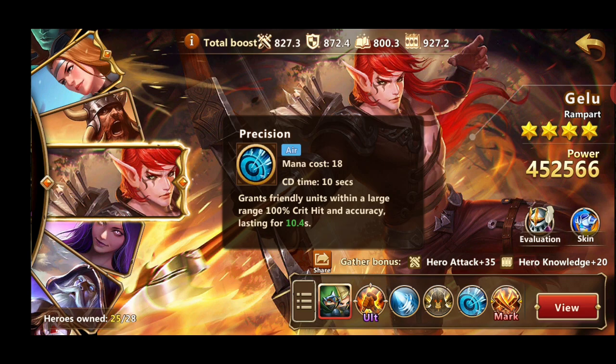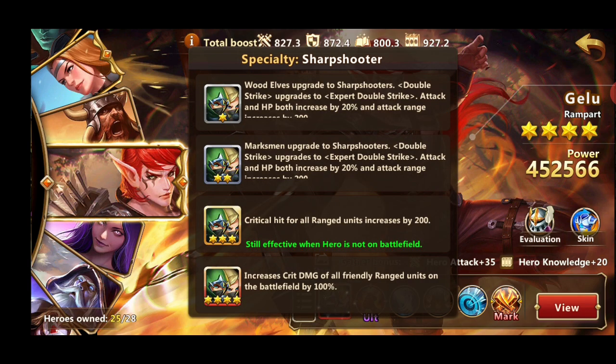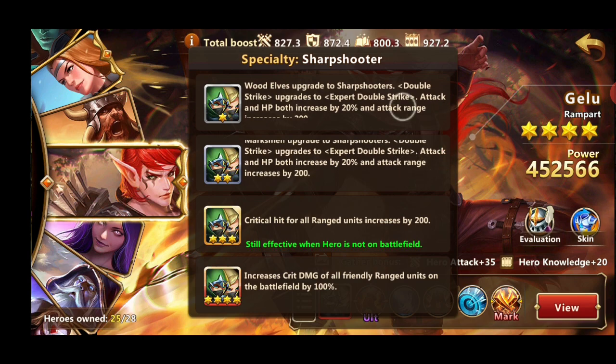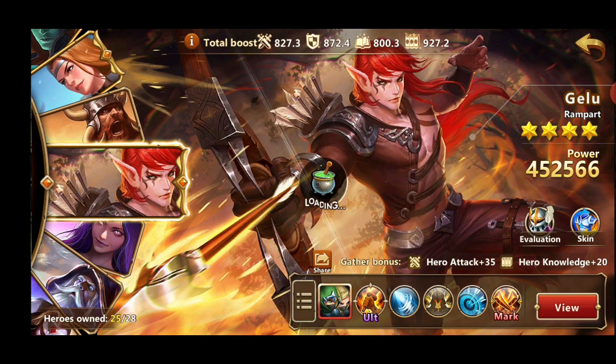If you get Gelu to 4 stars — that's for more advanced players — later in the game you want a mark like Slayer or Murph depending on its level. Why you want Gelu at 3 stars is because it increases critical hit range for all your ranged units by 200. That is a passive bonus for all your units, even if you don't use Gelu. He also buffs Marksmen and Sharpshooters, which is really good in PvE content later in the game. So you want to invest in Gelu and get him to 4 stars as soon as possible, and his shards are rather cheap.